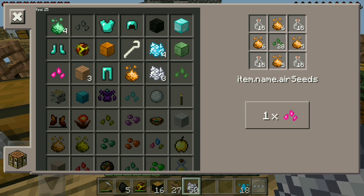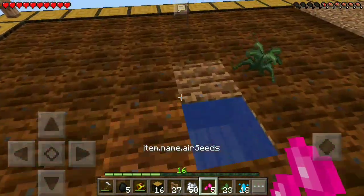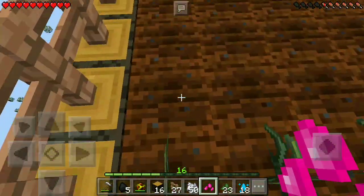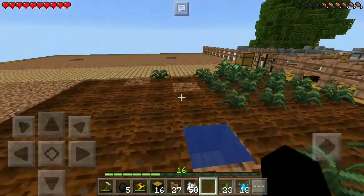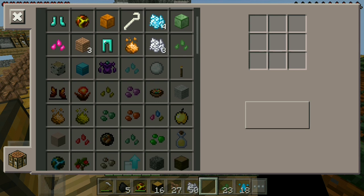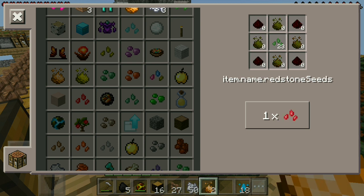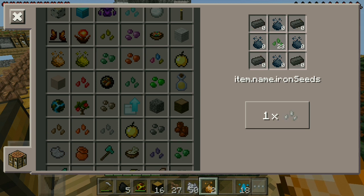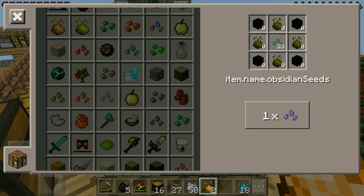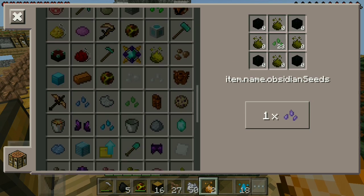These are called air seeds, and they pretty much use the same recipe but instead of water buckets we're using glass bottles. I had to make some glass the normal vanilla way. We're going to make about five of these and plant them around over here. We need all of these different kinds of essence to make the better Infusion Stone so we can move on from the Asio. You can make redstone seeds, dye seeds, blaze seeds, iron, obsidian, and more — there is a lot of stuff you can use this mod for.